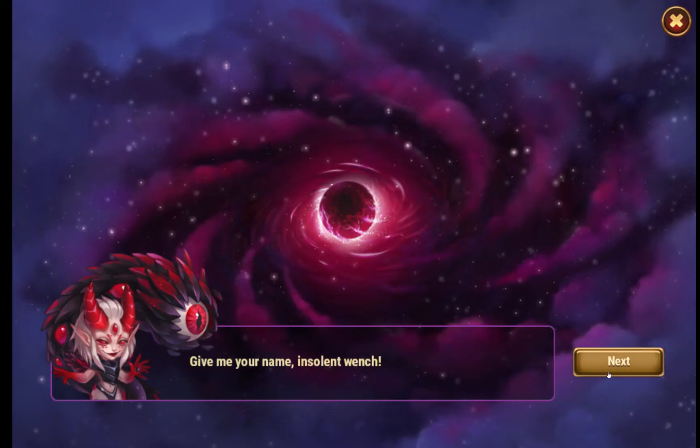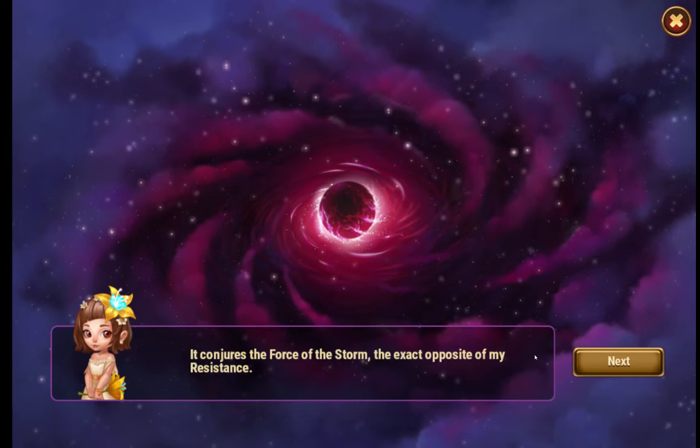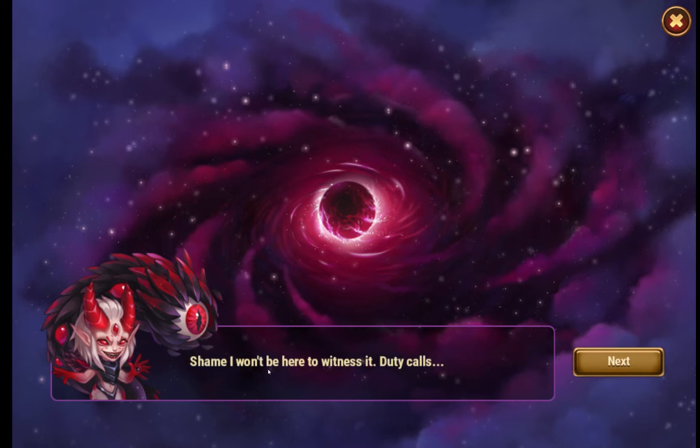Give me your name. And Mara, don't bother giving me yours, I already know it. I should also know that you possess something similar to my beacon. I count as the Force of the Storm — the exact opposite of my resistance. Their energy aside, these items share a common nature, don't they? Don't waste your breath, you pathetic insect. You're going to die. Shame I won't be here to witness it — duty calls.